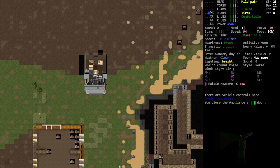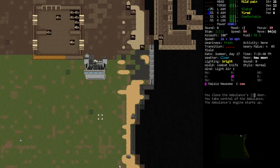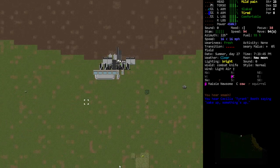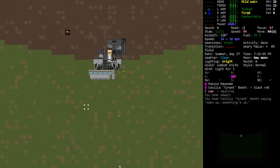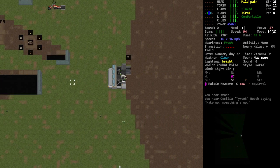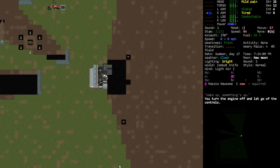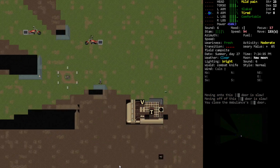I think we can go check out the fields, it's here. Because we should've been a little bit more careful. Okay, here's the camp right here. This could have some stuff - unlikely, but it could have some stuff with interest.